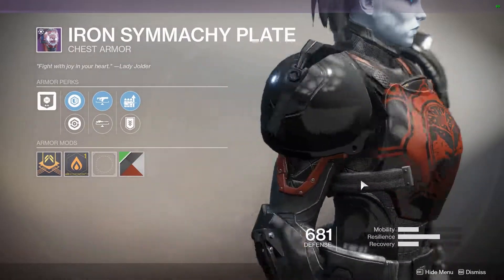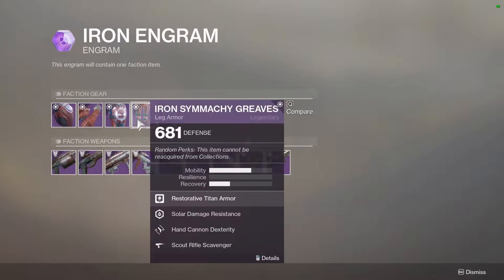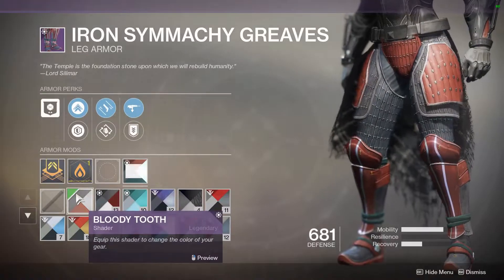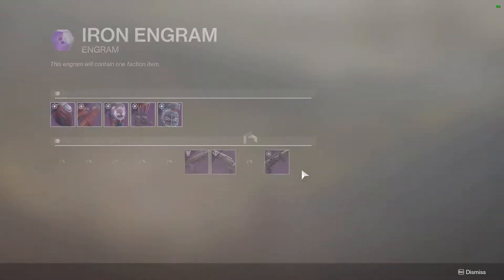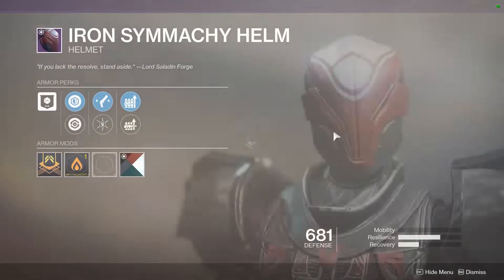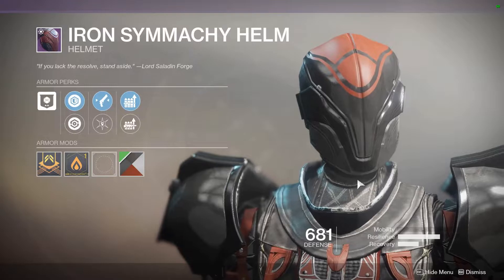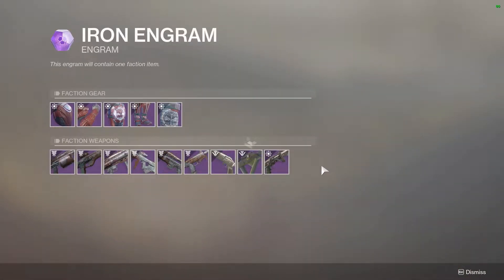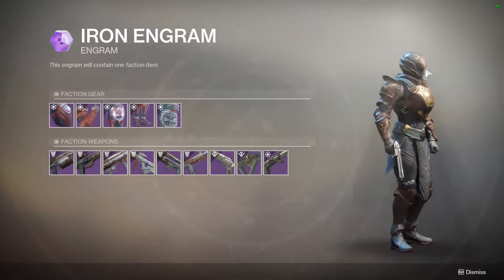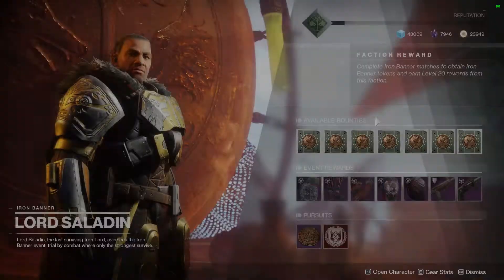You got the Bloody Tooth looking real slick on that chest piece. The legs don't look weird. The arm plates don't look weird. Everything's good. And the helmet actually looks like you can maybe see through it. Titan helmets that don't have eye holes kind of bug me. Like this helmet right here in the Engram preview bugs the hell out of me.